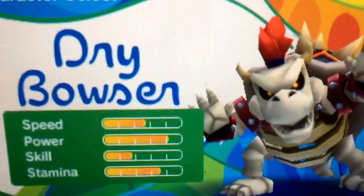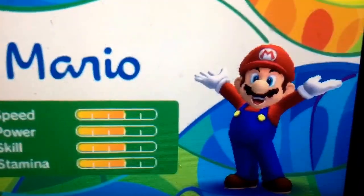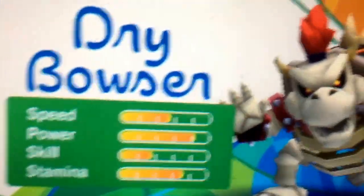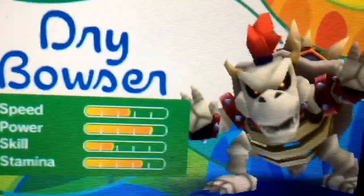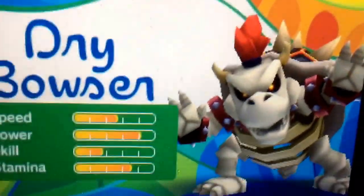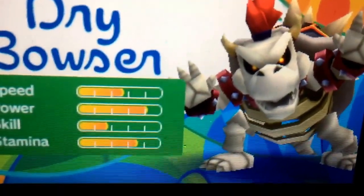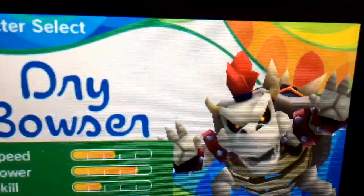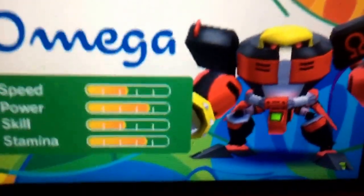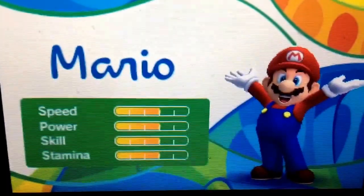The next one is in the Javelin throw. To unlock Dry Bowser — the toughest one to do — you'll find Dry Bowser in the story, beat him in Dream Javelin Throw, and you can play the skeleton Bowser anytime you want. We have so many Olympic Winter Games bosses that returned: Jet returned, Dry Bowser returned, and Omega returned.